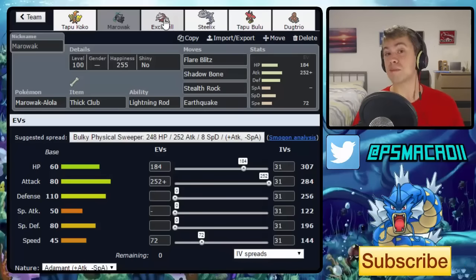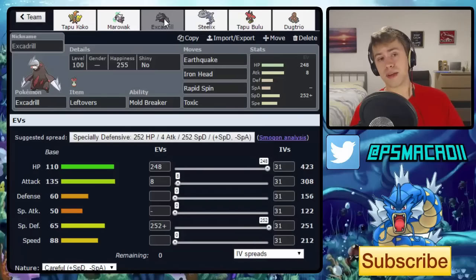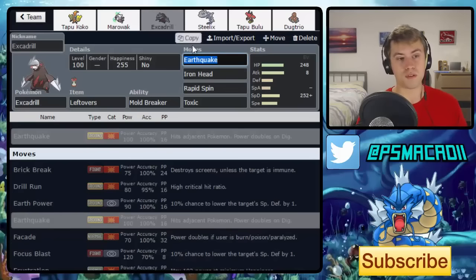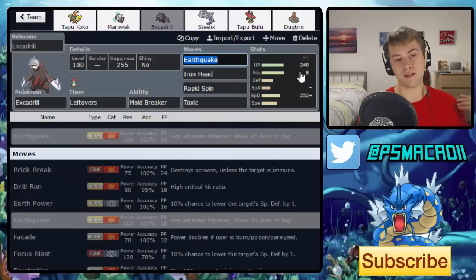The next one is SpDef Excadrill, which is really coming into its own right now. It's immune to Tapu Koko's Thunderbolt and Volt Switch, and barely takes anything from Hidden Power Ice with its specially defensive spread. It works similarly to Marowak. The reason I rank Marowak above it is mainly that Marowak hits incredibly hard. Excadrill without attack investment only has 308 attack, and on Rain teams Tapu Koko can just switch straight into Pelipper for free.